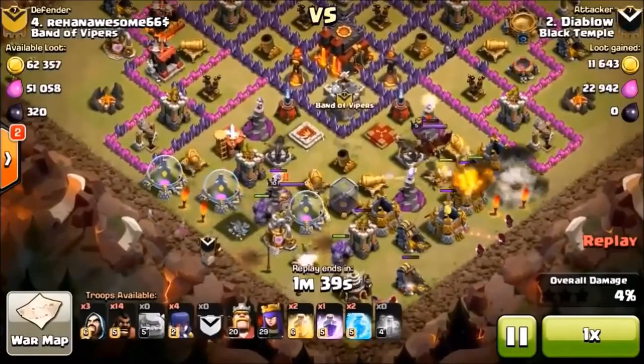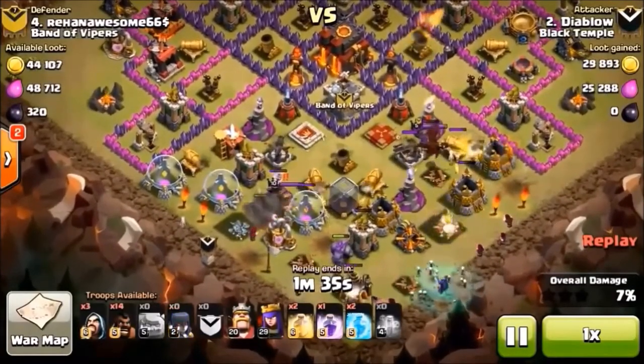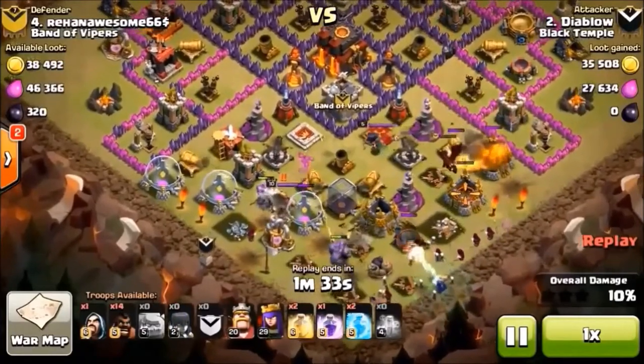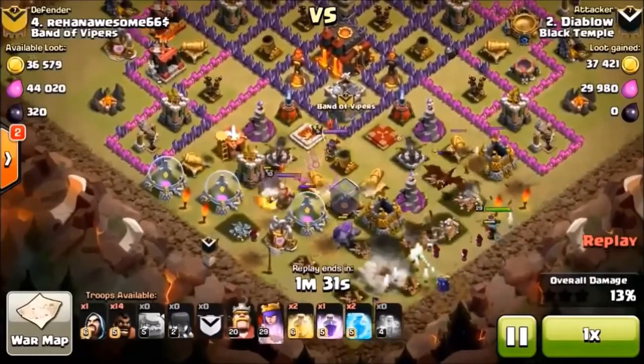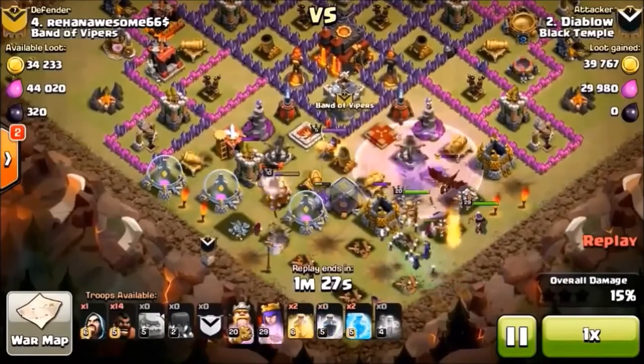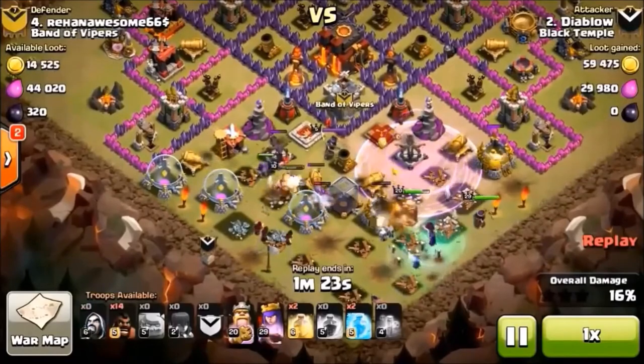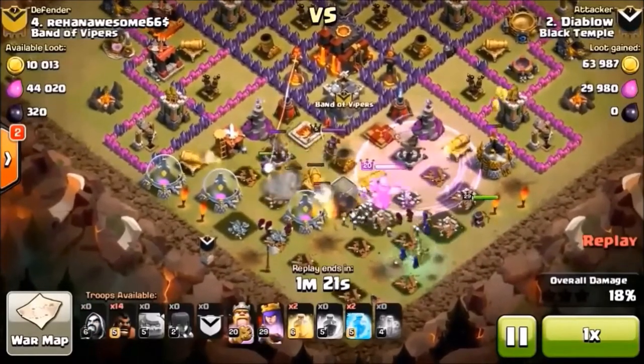One of them got incinerated by a giant bomb right off the bat. King's in there fighting a golem, getting wasted by a wizard. Clan castle dragons over there doing work on the queen. Oh no - raid spell! Queen, what are you doing? Shoot the cannons!